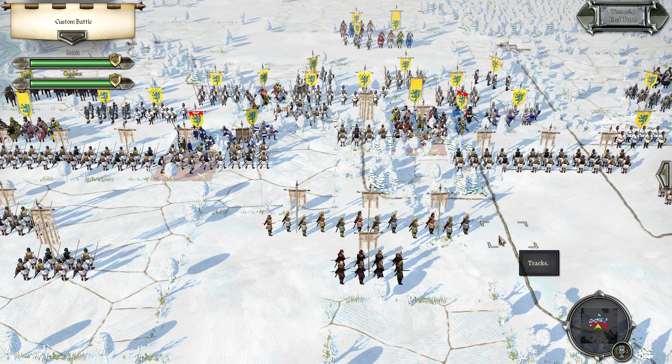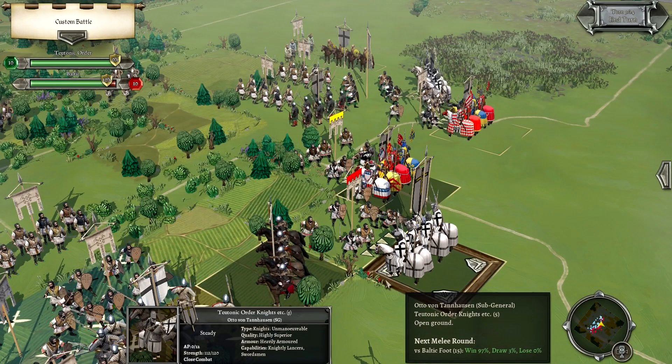The game will enable custom battles so you can create your own historical what-ifs, a quick battle system, and a campaign mode. I'm curious to see how the campaign unfolds — it says you can play through historically-based or what-if scenarios between any two opposing nations with thousands of permutations. My gripe with Field of Glory 2 initially was the campaign was very much just linked battles with no real strategic or operational maneuver, so it didn't really feel like a campaign.